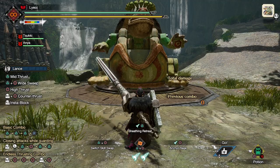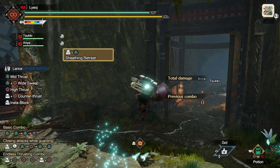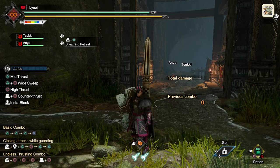When we put in our Silkbind input of the left trigger plus the top face button, we will throw a wirebug behind us and do a great big jump up and backwards. As suggested by the name of this skill, during the jump we will sheath our lance, and that's it. Allow me to go over some properties of this move.